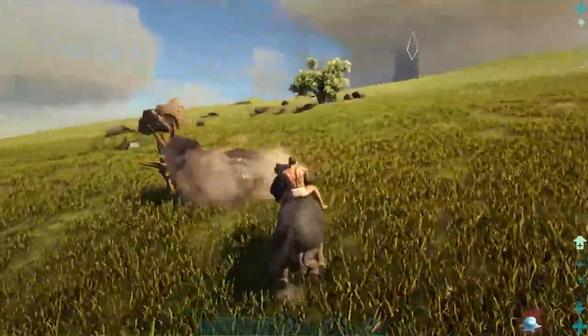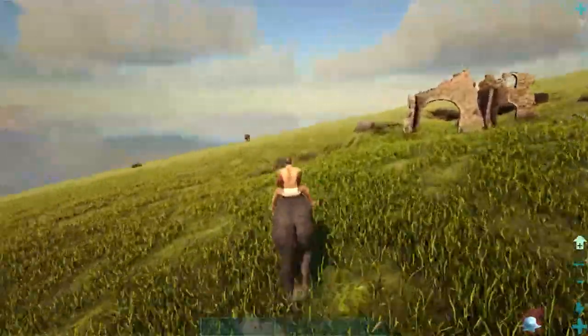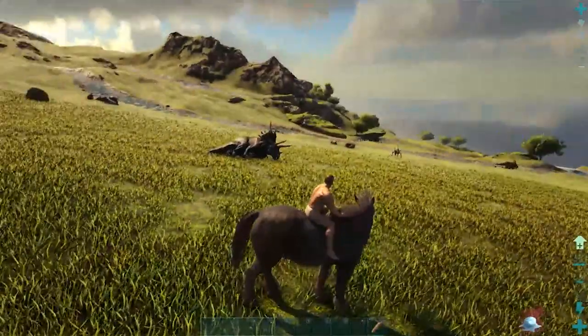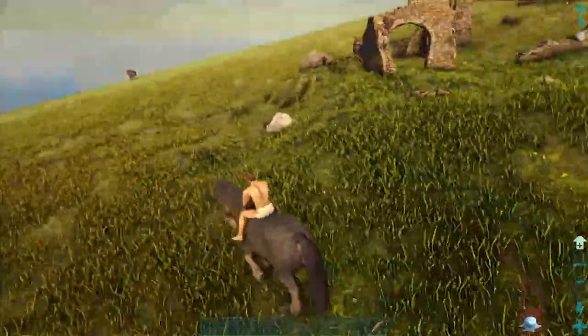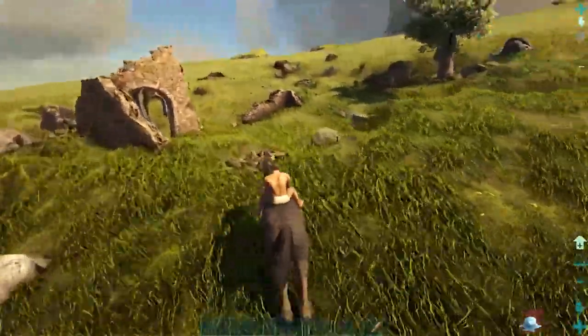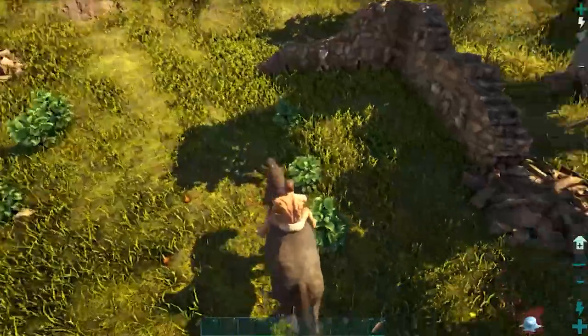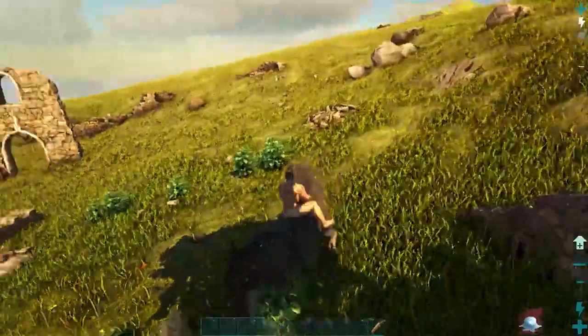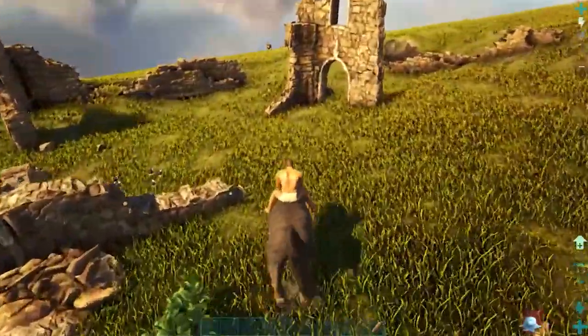The Equus, or horse, is a large-sized herbivore mammal found in just about every ARK map, and while it can be a very helpful early game tame, it can still be very useful throughout. The Equus is very skittish and can be observed constantly running for its life, due to the fact that in most cases where you find the Equus you will also find some very dangerous predators.